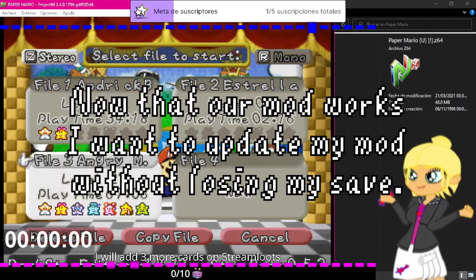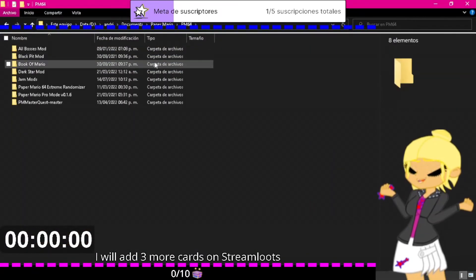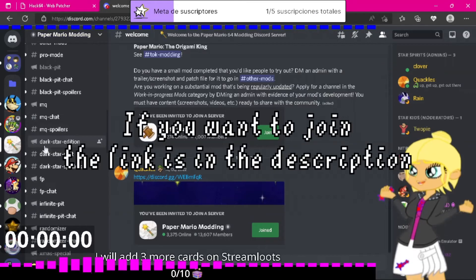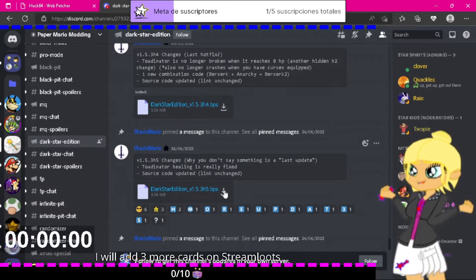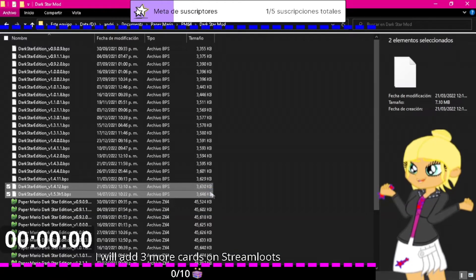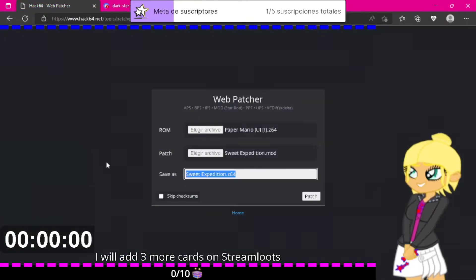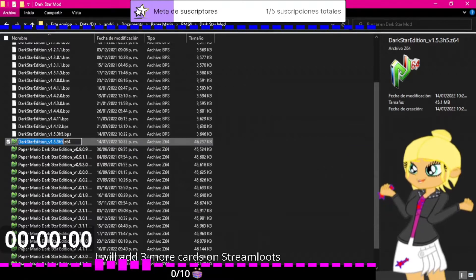What I'm going to do is update Paper Mario Dark Star Edition. I'll go to Discord, to the Paper Mario modding server, and look for Dark Star Edition. We can see the newest version is 1.5.3h5, so we are going to download that. Once here, that's the newest — it's newer than the one I have. We'll do the same: select the ROM we have and the patch we want to apply. I like to have the whole name so I will change the name, but this is not really necessary in the case of Project 64.